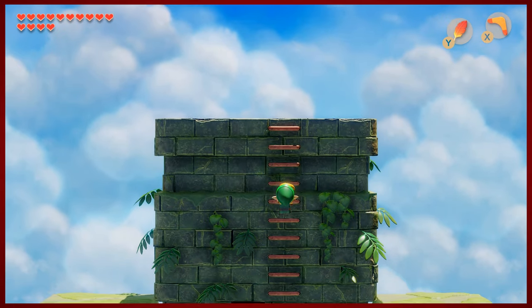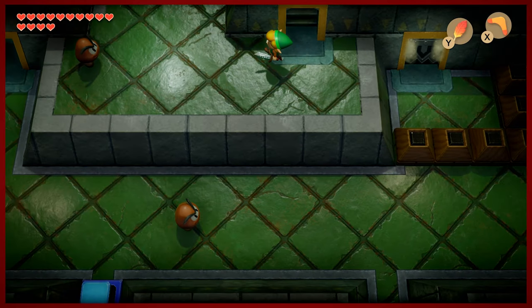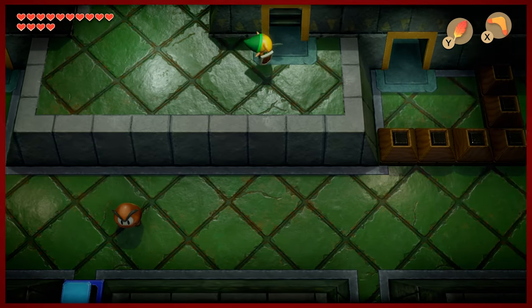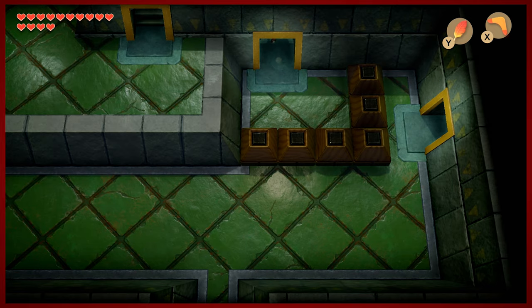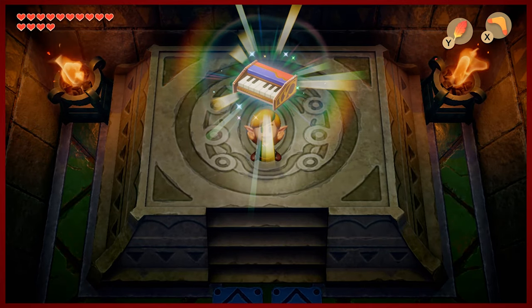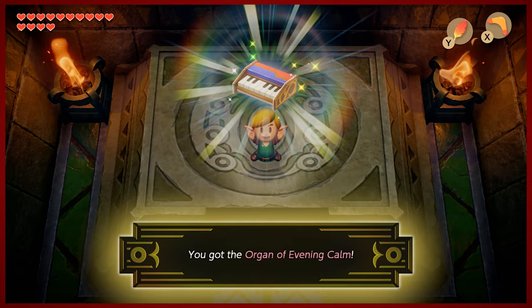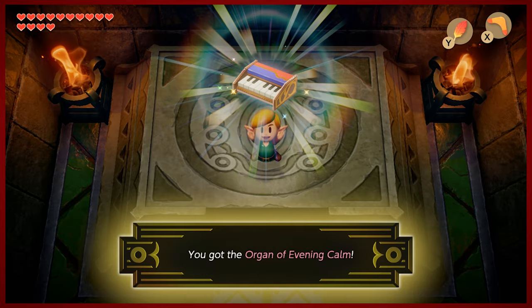That wasn't too bad — I think I finished this faster than the Face Shrine. I didn't do everything in it but we'll come back to that. We get ourselves our heart container — very nice. Not too bad, feeling pretty good. There's some rupees and a secret seashell I think you can grab, but I'm not worried about that. This is the real prize — time to tear up them keys. Link's showing everybody his big organ.